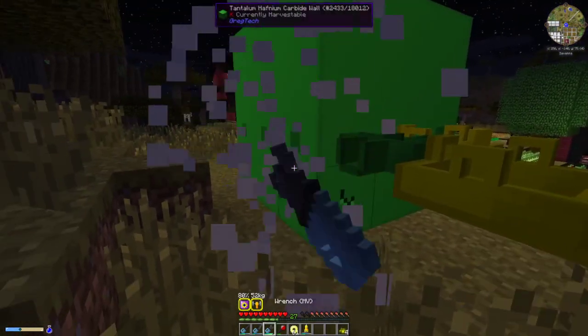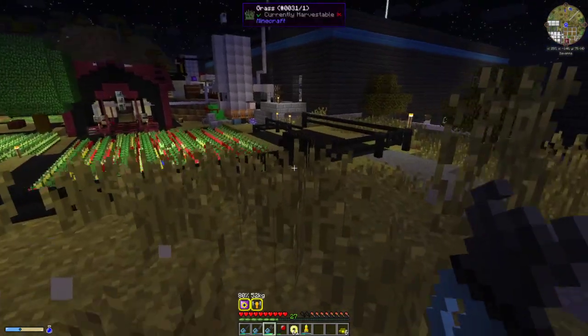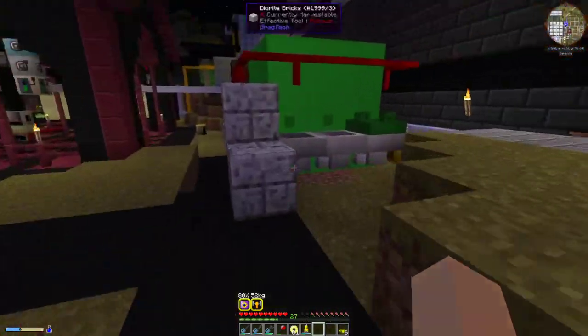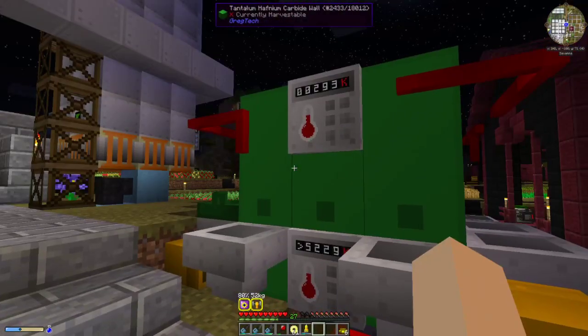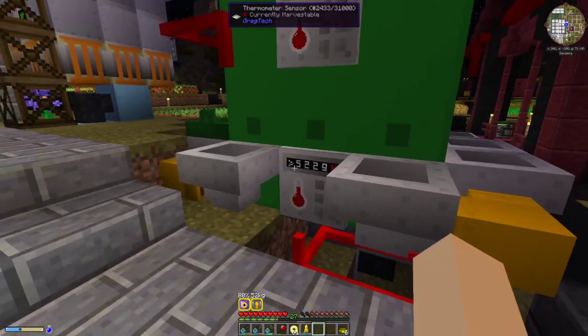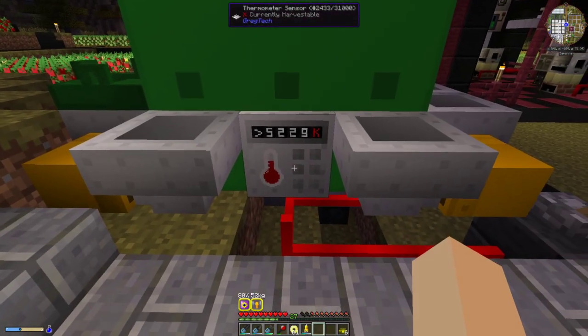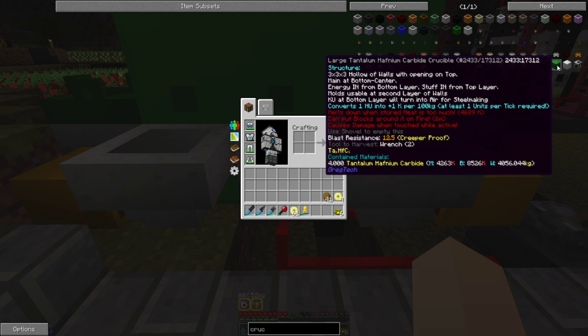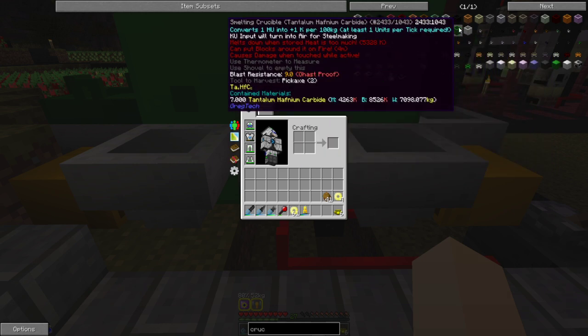Over here we have one that is already built and hooked up, and I will show it to you. This is how we automated it on the server — this thermometer is set to turn it off. One thing with these crucibles that I learned the hard way is that the large version has a lower max temperature than the single block.